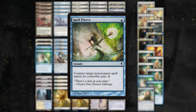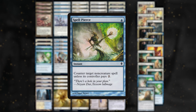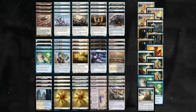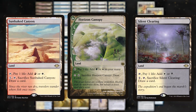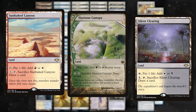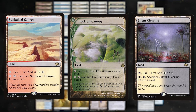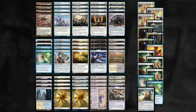Blue White mainly splashes for Spell Pierce. Spell Pierce is a tool that shines best against combo decks like Creativity or Cascade. Annoyingly, Blue White is the only white color pair missing a canopy land, so splashing Blue comes at a greater cost compared to any other color. Since I find canopies to be very valuable on Hammer, I am slightly hesitant to splash Blue for Spell Pierce. If a Blue White canopy land ever releases, I will probably default to the Blue splash too.